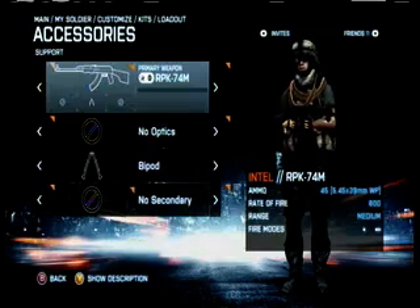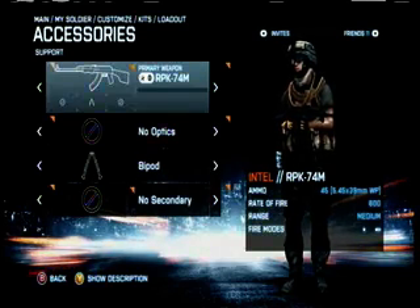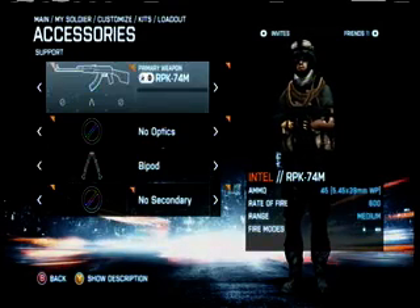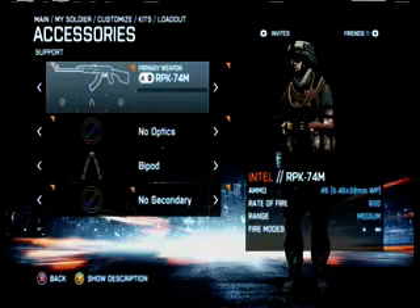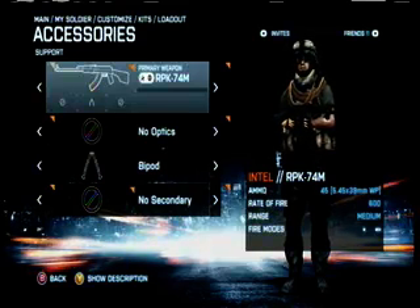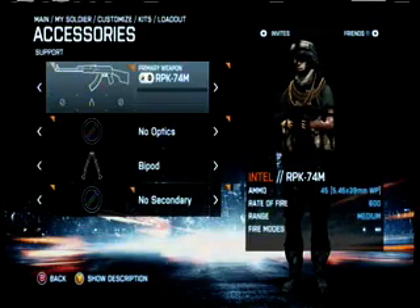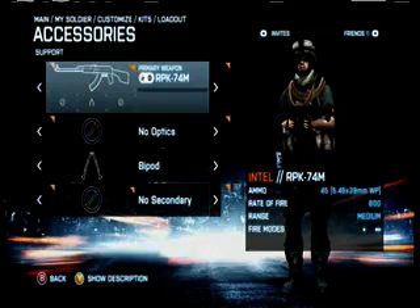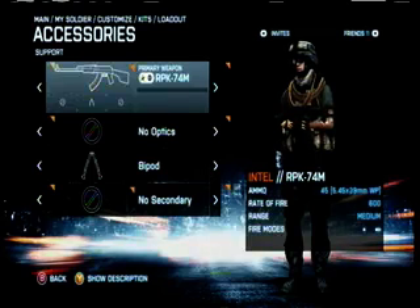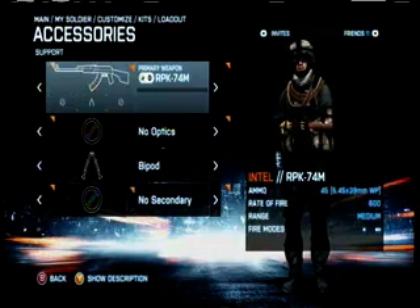Let's begin with guns. In most games, the starting weapons are some of the worst — not in Battlefield, or at least not for the support class. The RPK and the M27 are both fantastic guns. Some players might even prefer these guns to the later ones you unlock. The reason is both these guns handle like their assault rifle counterparts and are the only LMGs to offer a semi-automatic firing mode. I personally like the RPK, due to the iron sights feeling way more natural, and it fires a bit smoother than the M27.